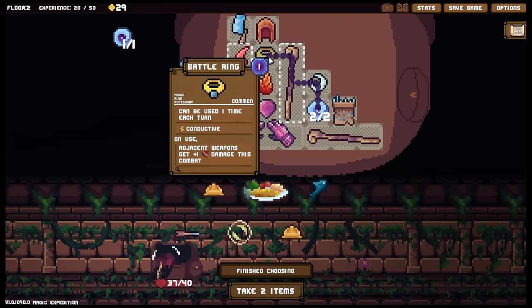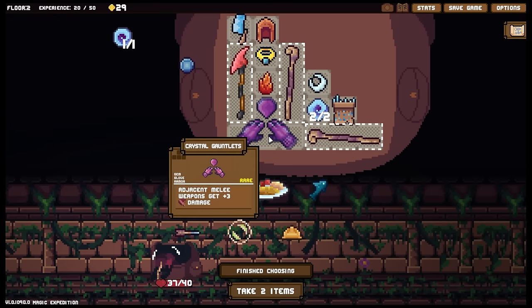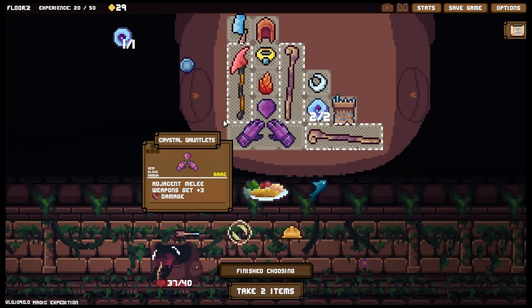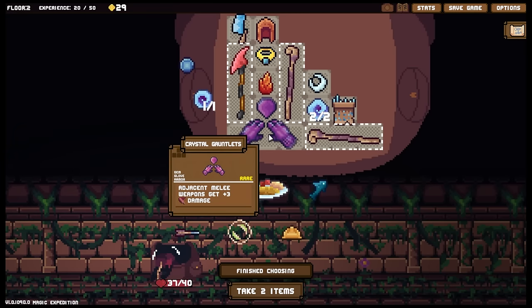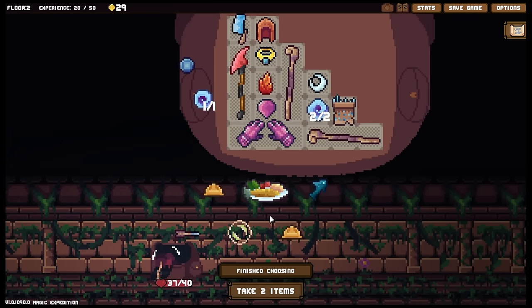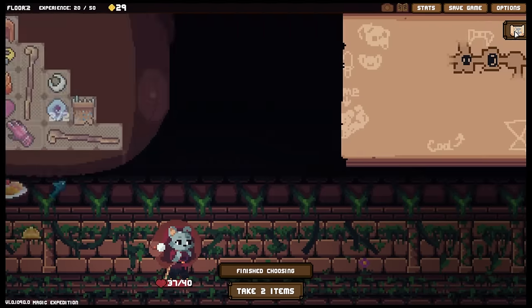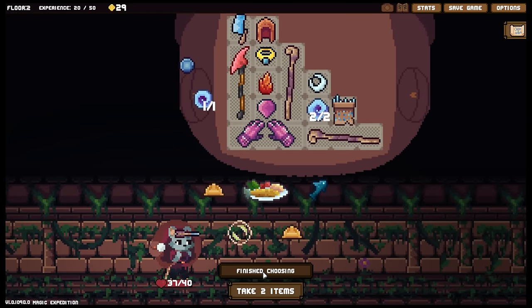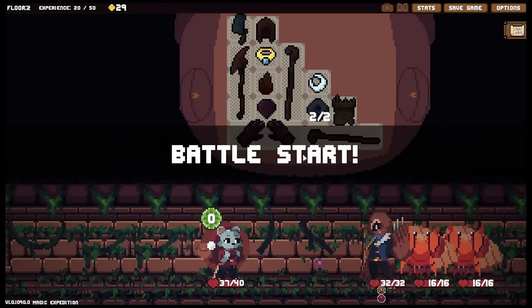I could instead have more mana and dump the crystal gauntlets, but I would like to sell the crystal gauntlets if I'm honest. Well, we'll roll with this. Where's the next shop? We still haven't found the shop unfortunately. Oh well, it is what it is, let's move on.